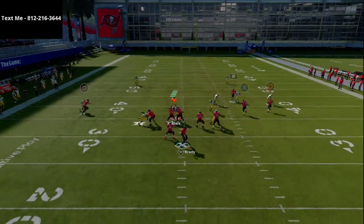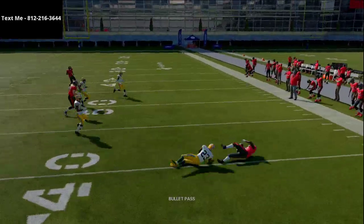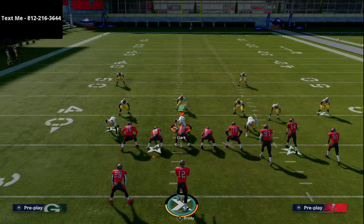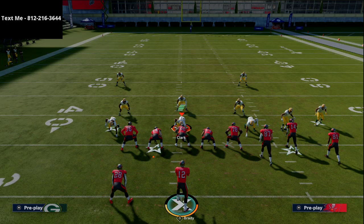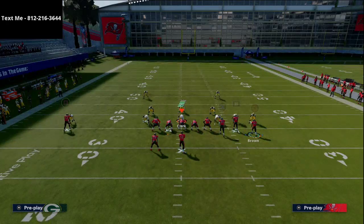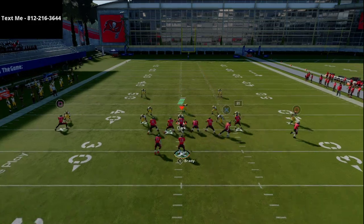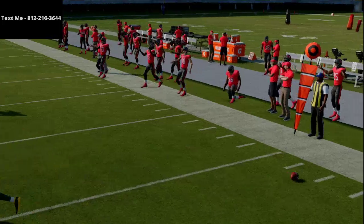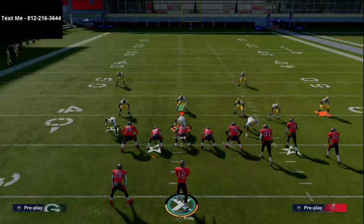The next thing I want to show is this route to Brown — right on the cut, as long as that route is not pressed, it will beat man-to-man coverage. Having a good route runner there really helps, which is why Antonio Brown being there is effective. It's a super simple play but super effective, and if you have a good route-running receiver you'll be able to throw that more consistently.